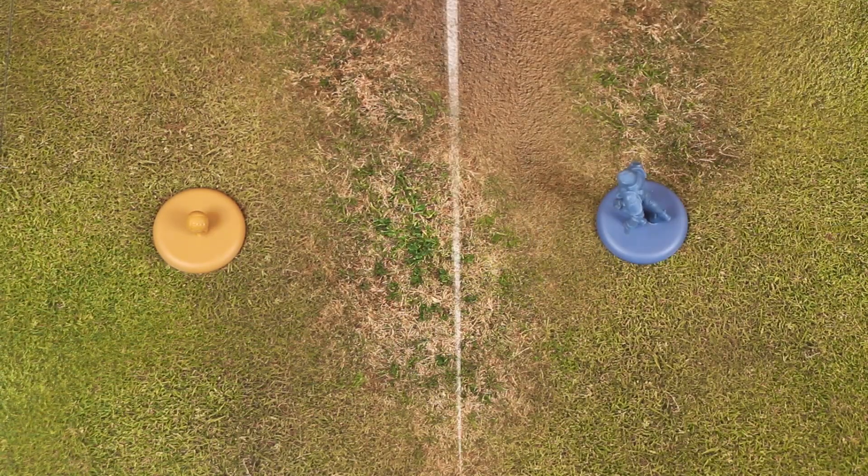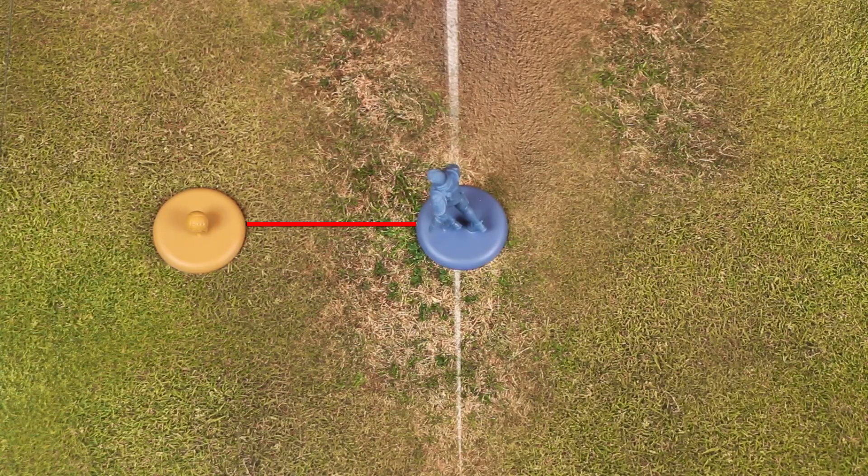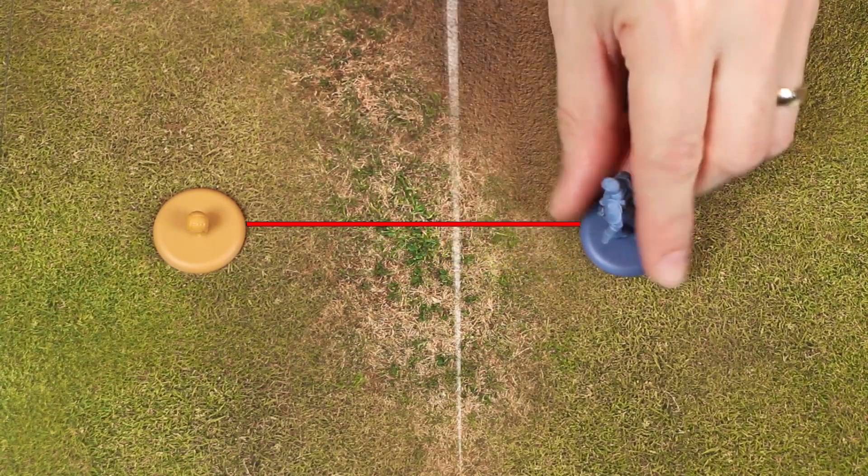Now, if told to move directly towards a target, the model or marker that I am moving must follow an exact path that travels from its center point towards the target's center. So to move directly towards the ball in this case, I must draw an imaginary line from here to here and then follow it precisely as I move. Moving directly away from something follows the same principle, except that as you move along that precise line, you must always be increasing the distance from the target.